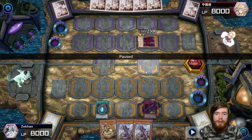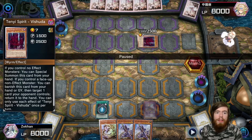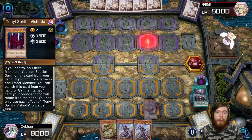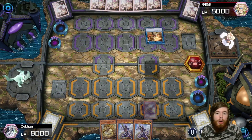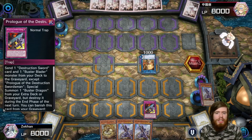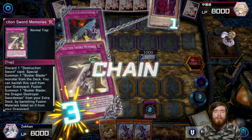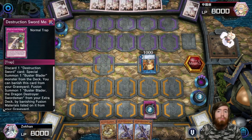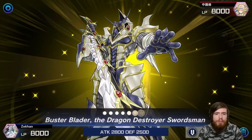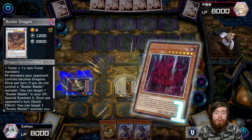If he Link summons into the Monk and uses Vishuddha's effect to bounce Droplet, we won't be able to put Whelp in the graveyard, which would put us in a very rough spot. So it's unfortunate we have to pop it early, but you do what you have to do. He goes into the Monk of the Tenyi and preemptively uses Vishuddha to return the other card — which is great for us because we chain Prologue, sending the trap card and Buster Blader to the graveyard, then chain Memories in the graveyard to fusion summon. Memories summons out the fusion monster by banishing materials from the graveyard, so we get Buster Blader onto the board and Prologue grabs Buster Dragon, making all his monsters dragons.